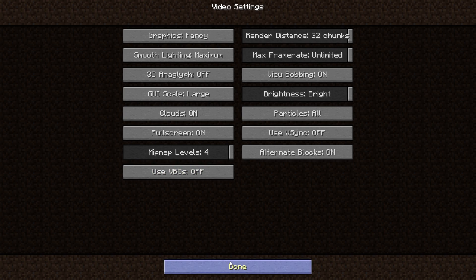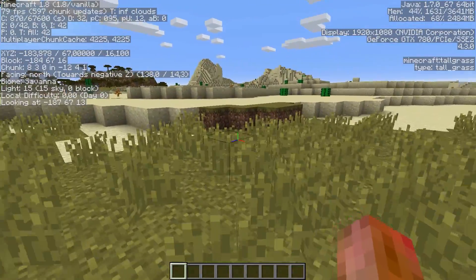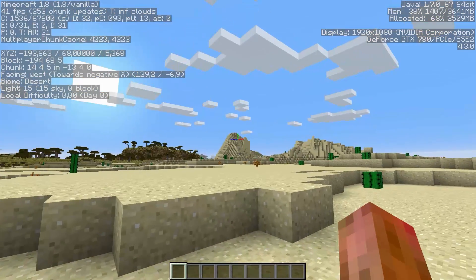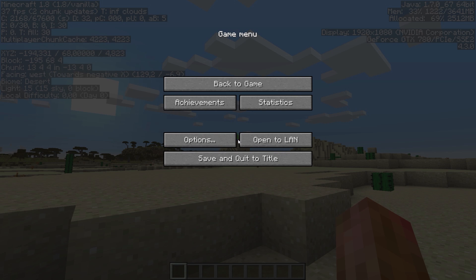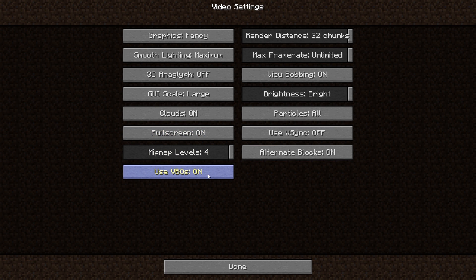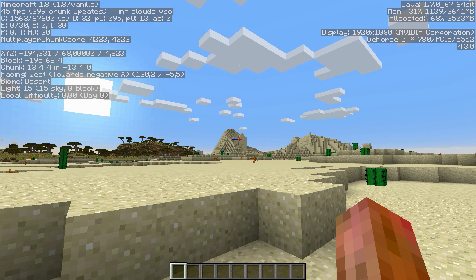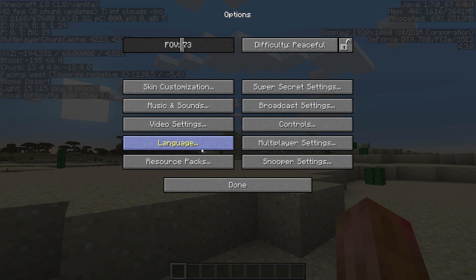Right now my FPS is a bit terrible — I'm around 50 looking over there, and it drops to around 30 with VBO turned off. Now I'm going to turn it on and as you can see there's a massive increase.